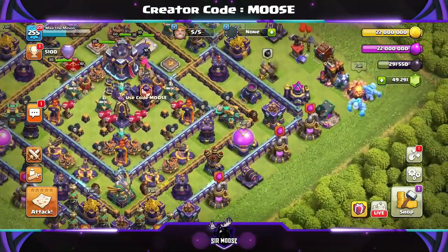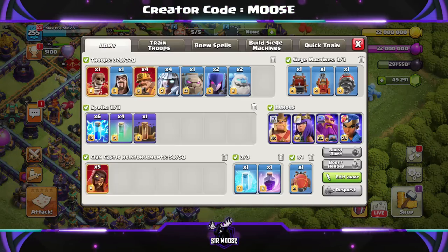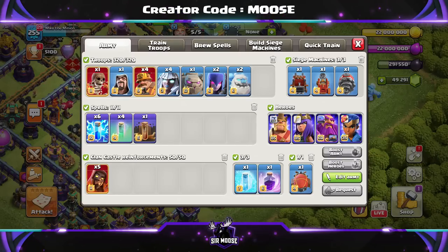There they are, just relaxing on the army camp. There's some Ice Golems over there as well. So we're going to watch some replays in just a moment. First of all, let's have a look at the army composition.